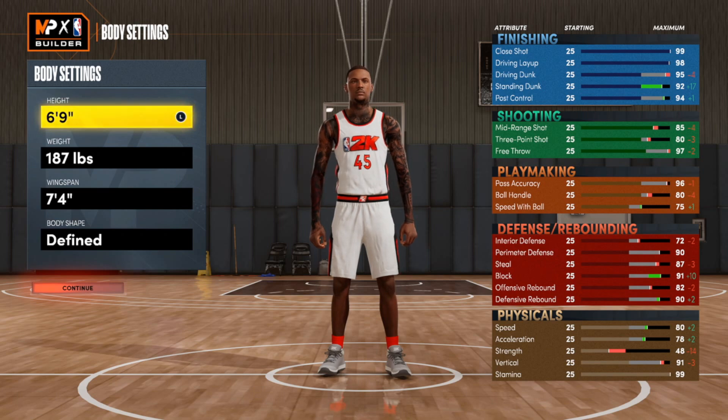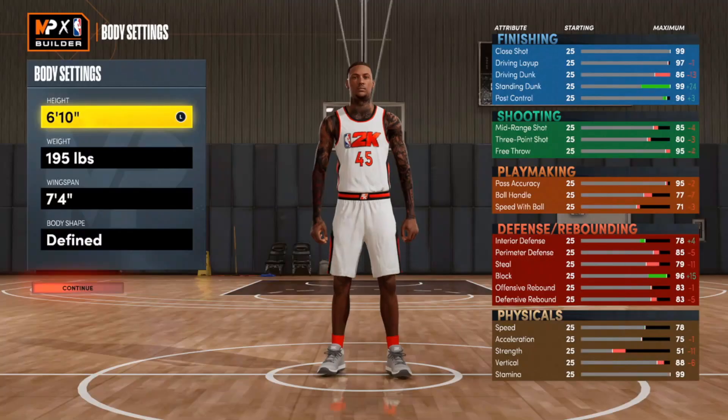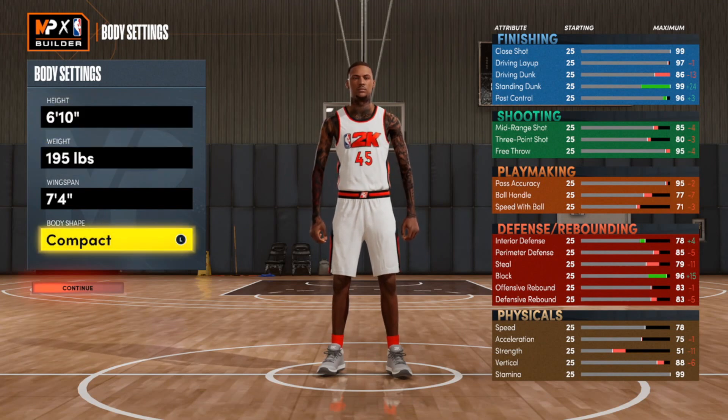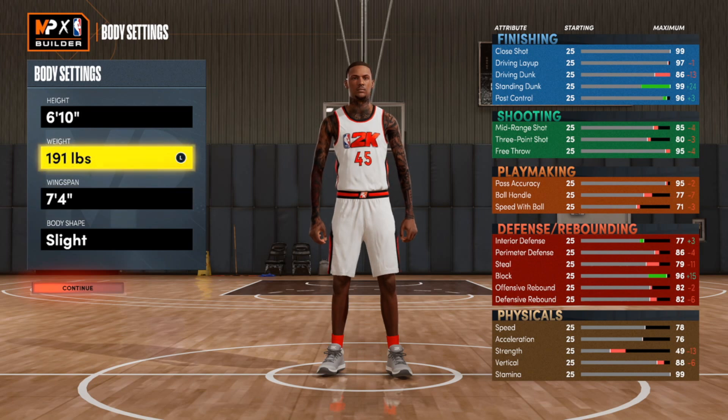You saw I started out at 6'9" 180-something, and when I went to 6'10" it put me to 195. But if you go down to Slight right now you can get to 198 — this is the problem a lot of people were having, saying the 6'10" build wasn't letting them get 190. There it goes — I just did it in real time. If you follow all those steps exactly, you'll get it.